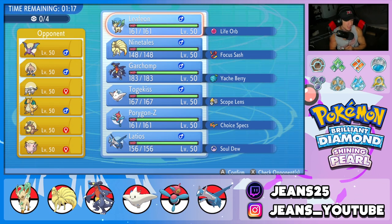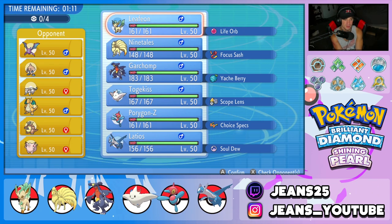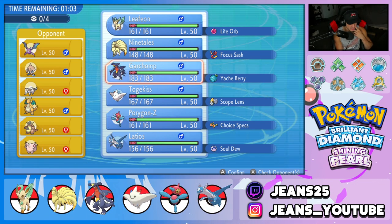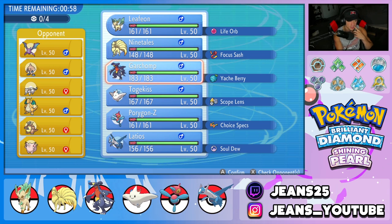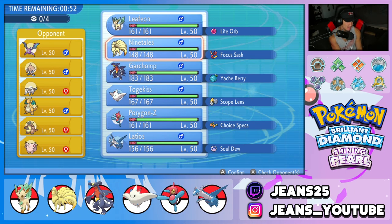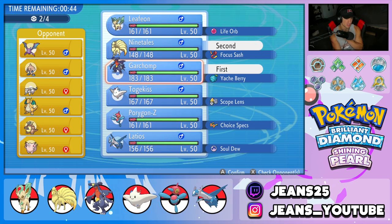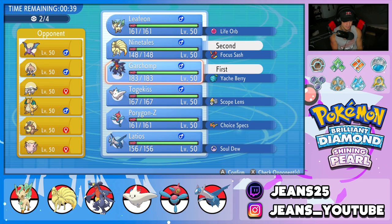We're going up against a Belly Drum team — we definitely have to watch out for that. It can do a lot of work on me, which makes me want to lead a double-hitting lead like Earthquake and Heat Wave. But he also has Crobat, Hitmontop for Fake Out and control, Dragonite, Kangaskhan for another Fake Out, and Clefable for Follow Me. I'm kind of leaning towards Garchomp alongside Ninetales — two double-hitting Pokemon. EQ could trigger our Togekiss's item, but it might be worth it.